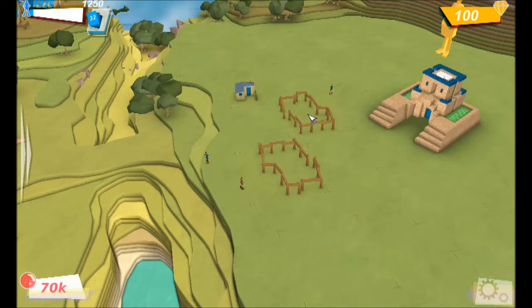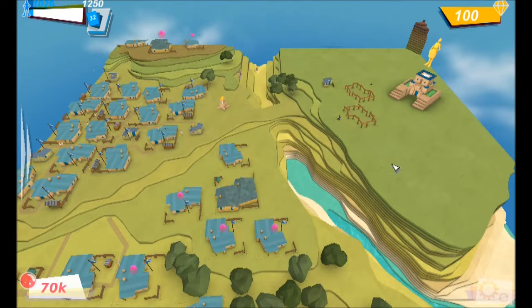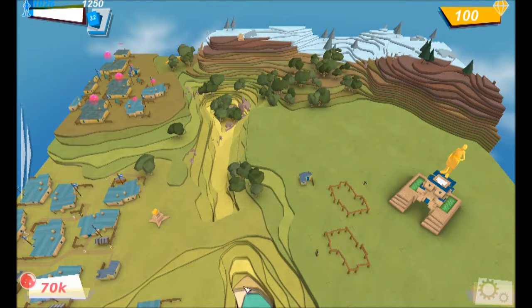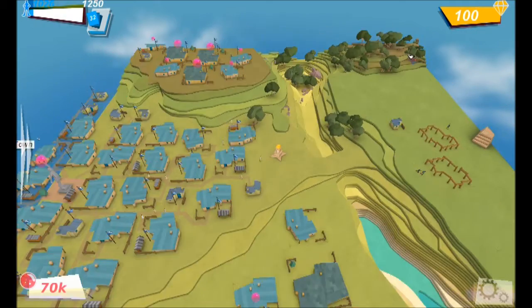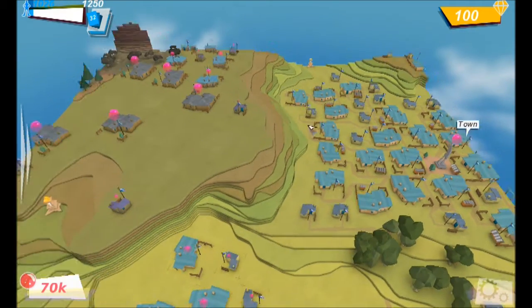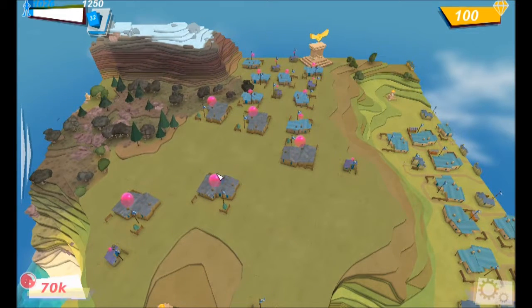Once I just get a few buildings up there and whatnot, then I shall be able to populate that bit. Helpfully I can get some up there. You can set the totem to go and draw people towards it and do it that way. If you don't have a settlement, it gives you lots of points.